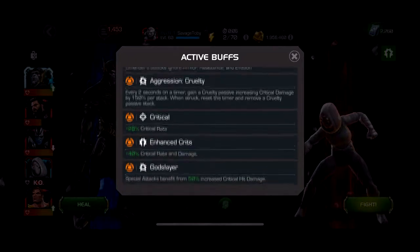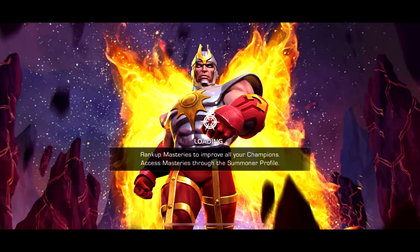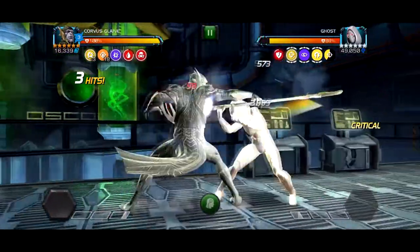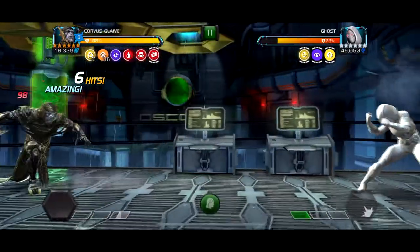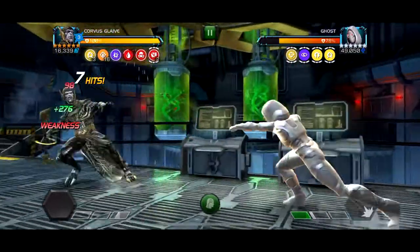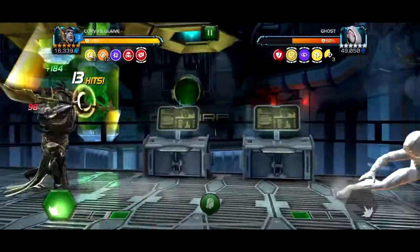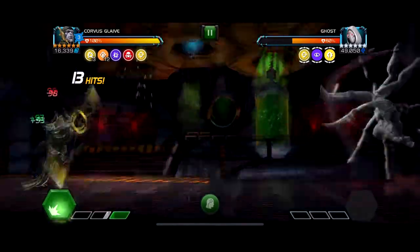The third boss has Limber, True Strike, and Aggression Cruelty, and the global node is Long Distance Relationship. Basically, this is a nothing fight — it's just a Ghost with True Strike, so you can't really Quake it, but you can pretty much use any character for this fight and just play normally. Long Distance Relationship means the closer you are to the opponent, the more weakness debuffs you get, and the farther you are the more they fall off — it's more annoying than anything, but not hard to play around at all. It's probably one of the easiest bosses in chapter 1.